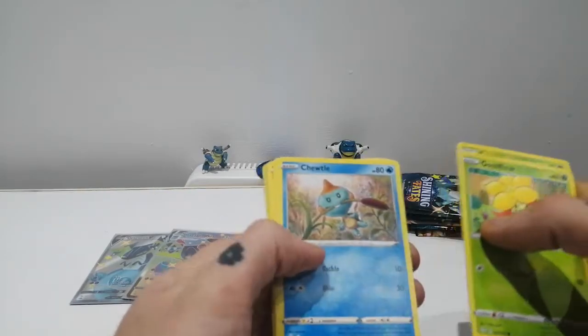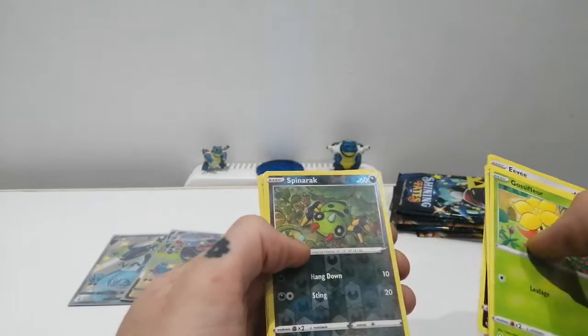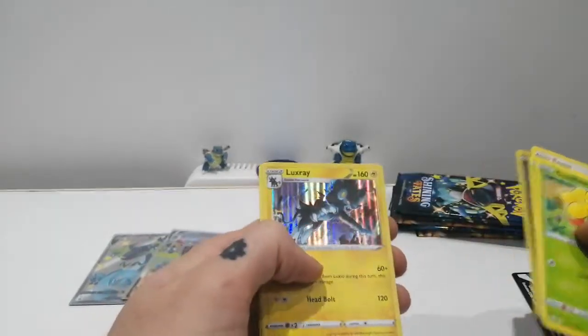Pack one: Gossifleur, Cacnea, Turtwig, Eevee, Nicky, a Spinarak Reverse Holo, and a Luxray Holo.